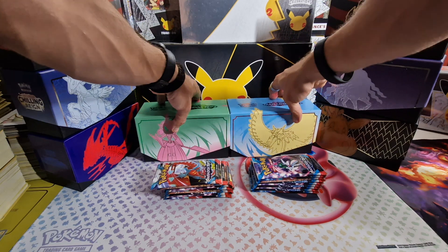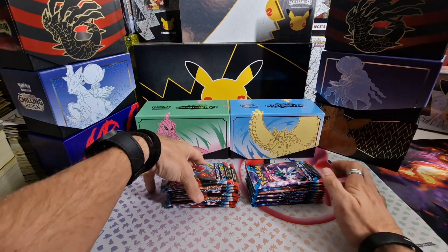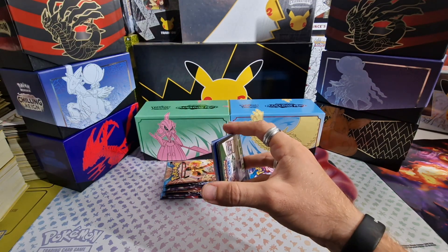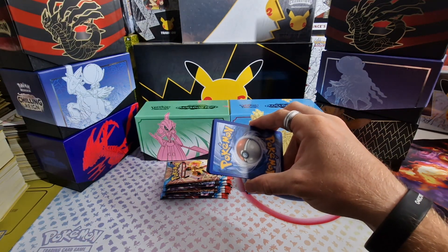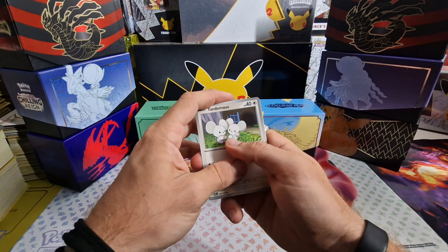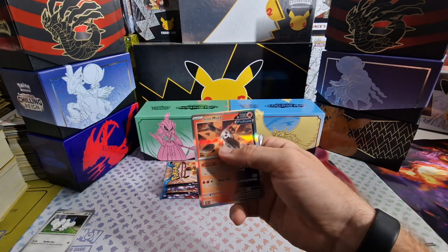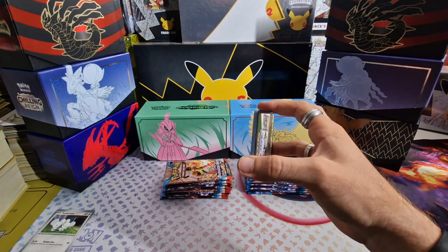We just have the packs left to open. What is the best pull going to be today? I'm hoping for an SIR, a good illustration rare would be nice, and a gold card. I'm missing the Luxurious Cape gold card. From the first packs we got Nimble Reverse, Norman Reverse, and an Iron Moth.